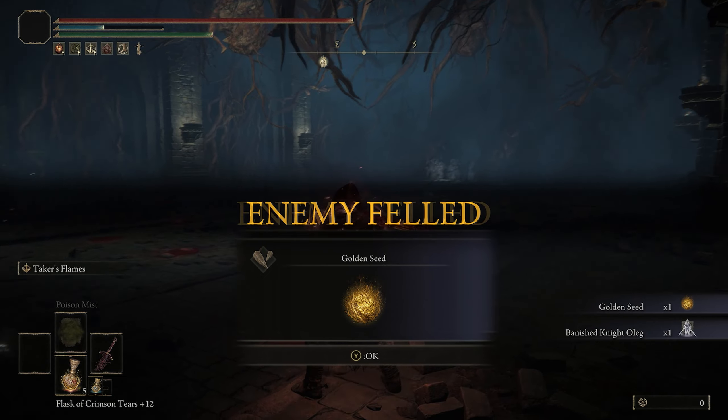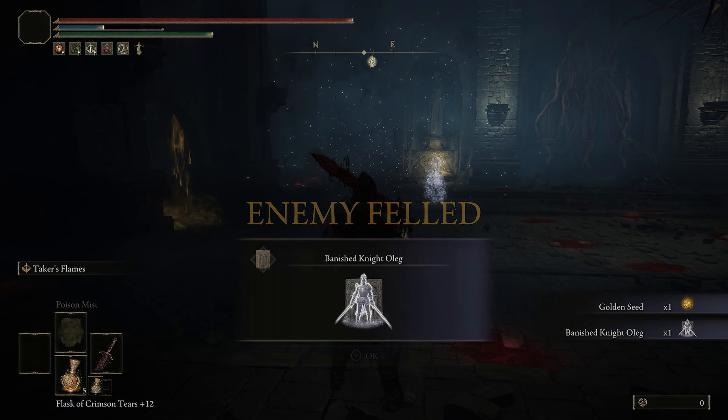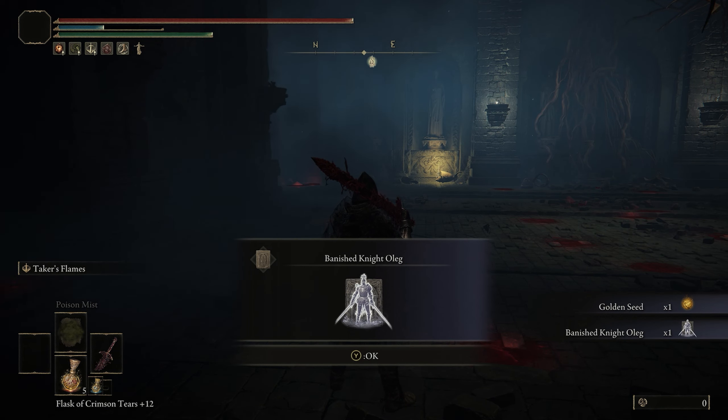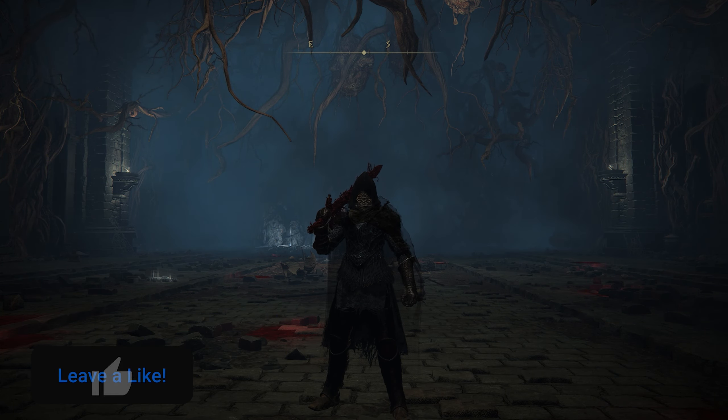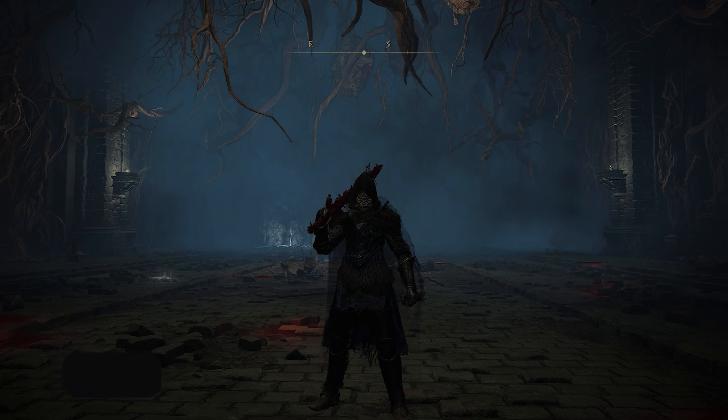So now we're going to enter the boss fight. Once the boss is defeated, you will notice that it gives you a golden seed as well as the Banished Knight Oleg Spirit Ashes. This is how to get the Banished Knight Oleg Spirit Ashes. If you guys have any questions, make sure to leave them in the comments and I'll see you guys in the next video.